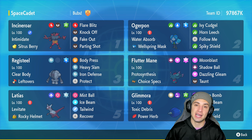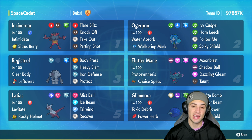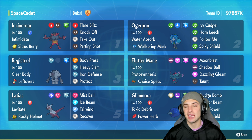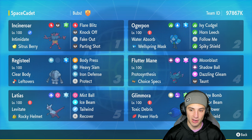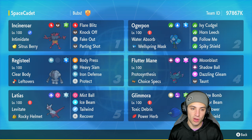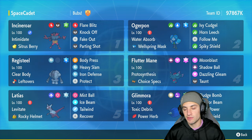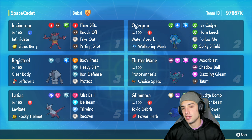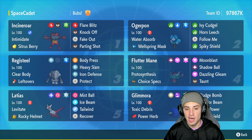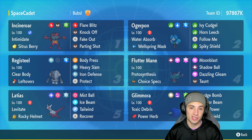Registeel is rocking Clear Body for stability so its stats can't be lowered, plus Leftovers to recover HP every turn. Its moveset is Body Press, Heavy Slam, Iron Defense, and Protect — a mean Pokemon on the rank ladder. Other Pokemon on the team include Incineroar, which you can lead alongside Registeel to drop a Fake Out and get off a free Iron Defense. We also have Ogre Pond for support and big attacking, and Fluttermane with Choice Specs.